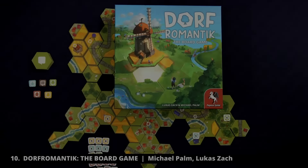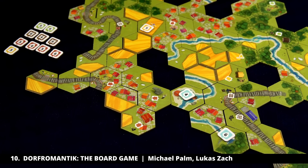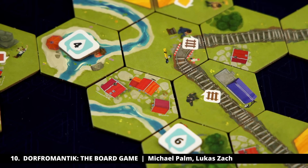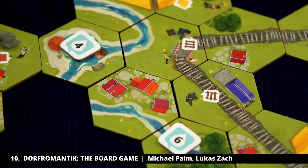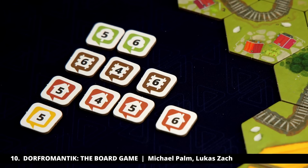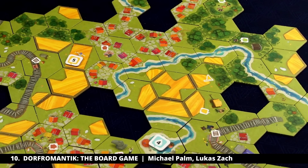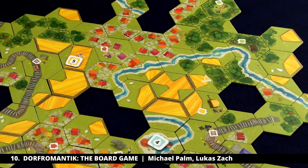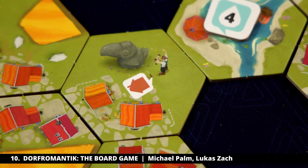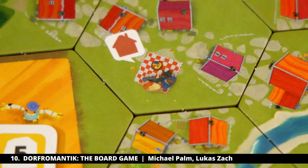My number 10 is Dorf Romantic. This is a cozy tile laying game based on the cozy video game. The great thing about this one is it starts very simple — you're just trying to grow certain regions to a specific size in order to fulfill these goals, and there are very few restrictions on how you can place tiles. But as you finish playing games you unlock more stuff, kind of like a legacy game, with new twists to the rules and different goals that keep the game fresh.